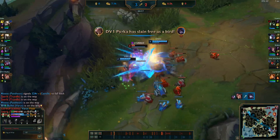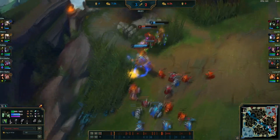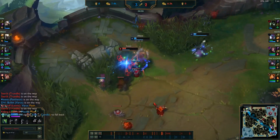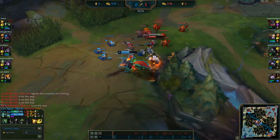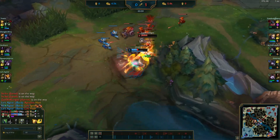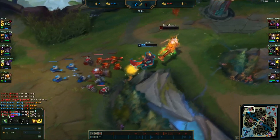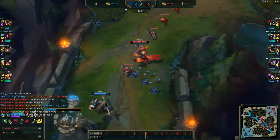Warwick excels at 1v2s in the early game. Most junglers do not have the burst to destroy Warwick through his passive. There are a few junglers that can burst through Warwick, but for the most part, if a jungler uses their full combo and doesn't kill him, Warwick is very likely to resustain thanks to his passive. You want to 1v2 as Warwick so that you can draw the jungler off the other side of the map.